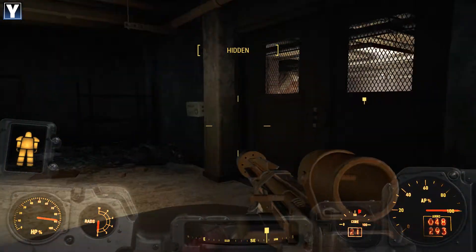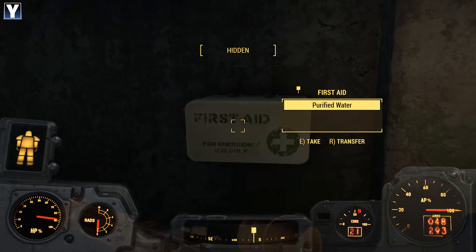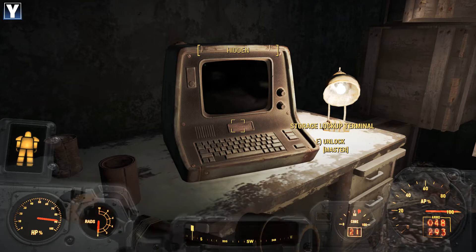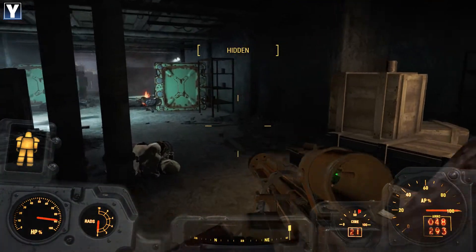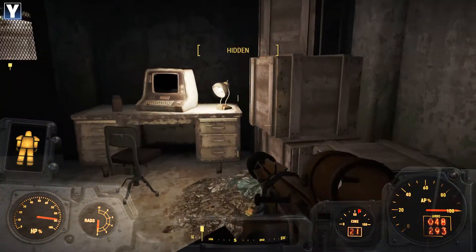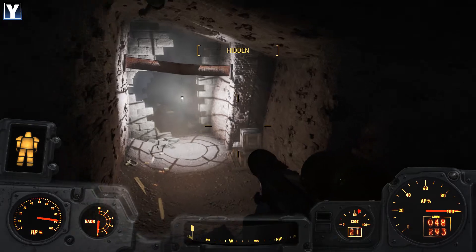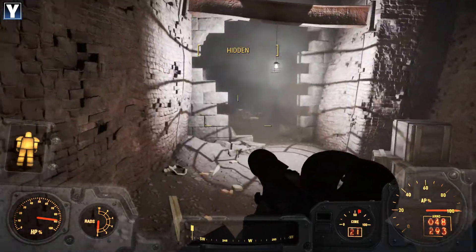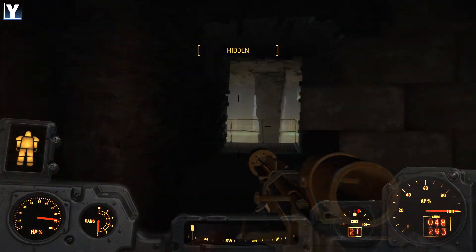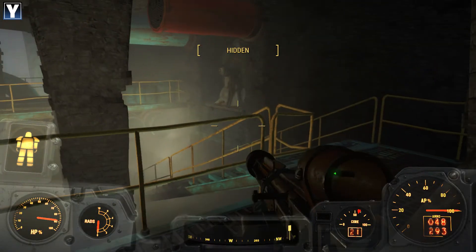There's our objective up ahead - that's the settler we're here to rescue. Mag lock door. Storage lock up terminal - we should be able to hack that open. But I'm willing to bet we'll need to get out of the armour to do it. So first things first, we'll secure the area. We'll probably find the passageway while we're doing this. Yeah, bingo - we're down on the lower levels of that plant we found earlier. So we come through here.